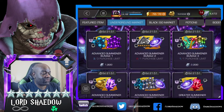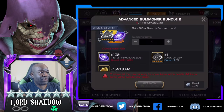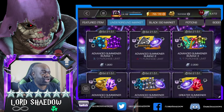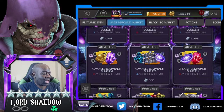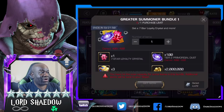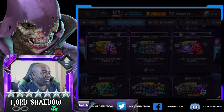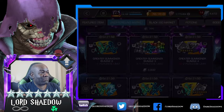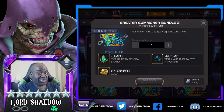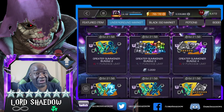So you see here, I got this first one - Advanced Summoner Bundle 2. I got a nice little rank up gem there. Got this one, Bundle 4. There's a 7-star crystal we're going to be opening. Got this one over here - there's a 7-star Loyalty Crystal, going to be opening that up. And we've got this one here - that was for the Titan Crystals. We have another Titan Crystal - my second Titan Crystal ever.